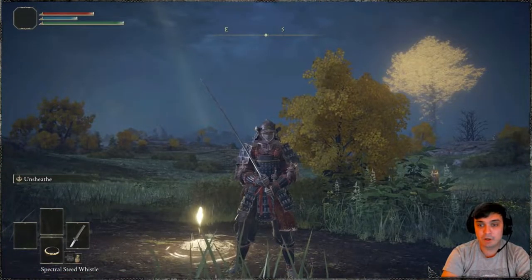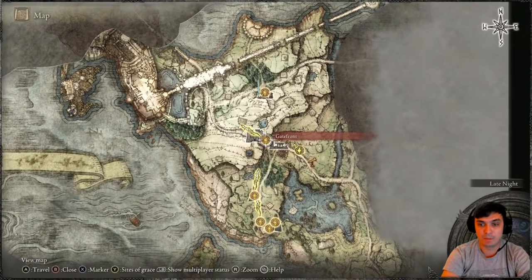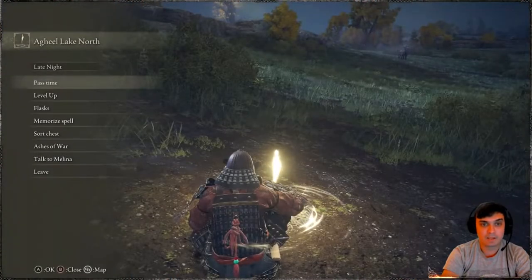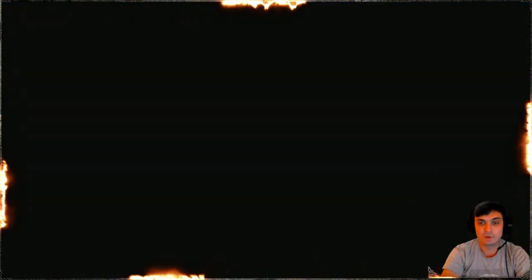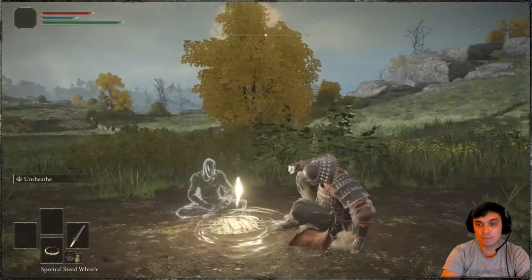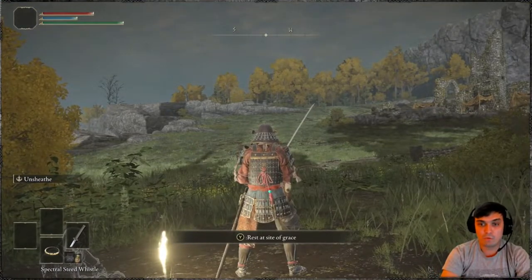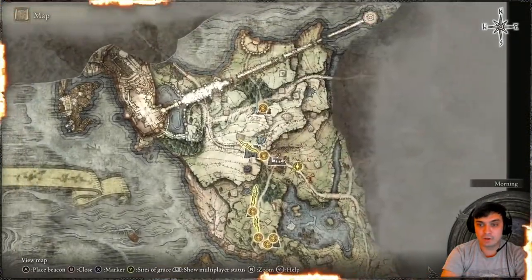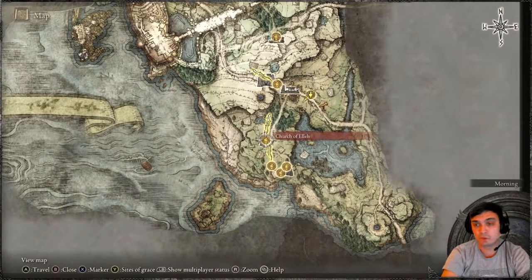Optionally, if you want, you can wait there until nighttime. There is an option at the Grace to pass time to nightfall. I'm going to set it to morning so I don't have any bats around when I show you how to get the next thing you need — another Ash of War which will increase your damage and your defense. Once you've waited through the night, fast travel over there and you will find another NPC that will give you wolves, which is a nice bonus.